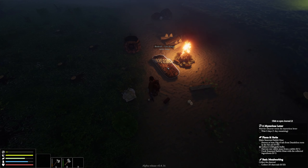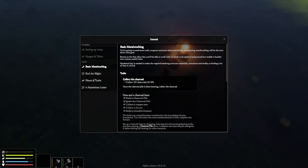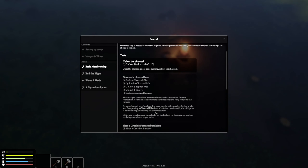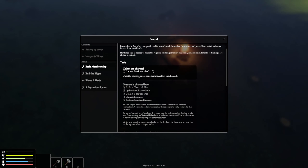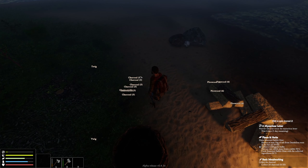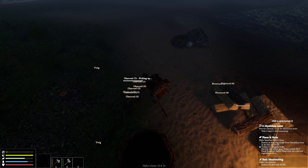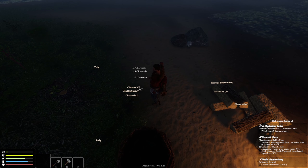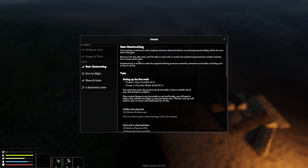We're well rested. I guess we could have let the last day go a little longer. Let's look at the journal and go straight to the metalworking — we've got everything we need. Collect 20 charcoals — once the charcoal pile is done burning, collect the charcoal. It's done burning, and right here is a bunch of charcoal on the ground in stacks of five. They want 20, so we'll grab four stacks. Hold down the alt key: one, two, three, and four. Now what?